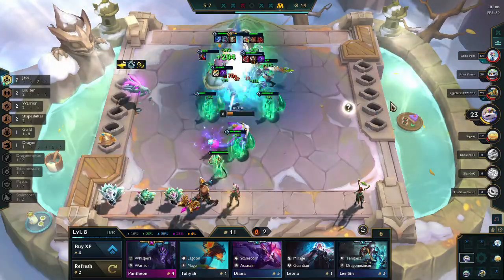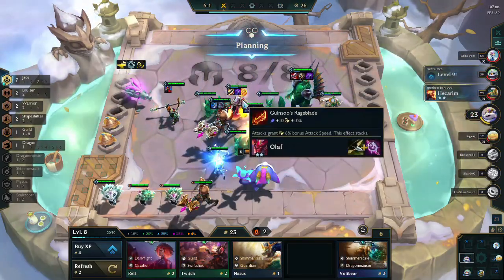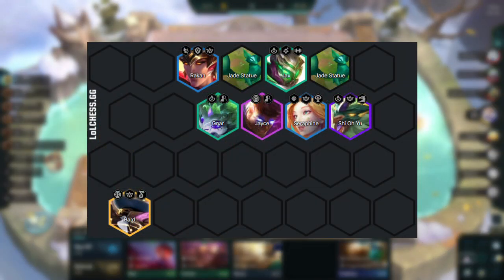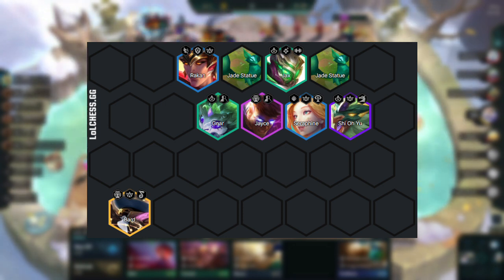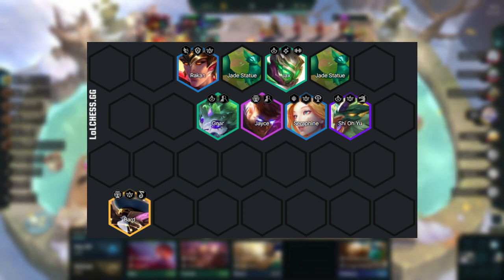The third and final version is one I've been playing when there are Mages and Evoker players in the lobby. It has Shiyou and Jace as the carries, Jax and Gnar to hit 5 Jade, and the rest are Mystic champions: Seraphine, Rakan, and Bard. We've already discussed the items for Shiyou and Jace, so I'll leave them on screen a bit longer if you want to see them again.